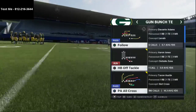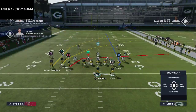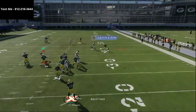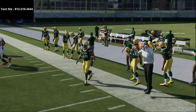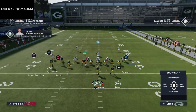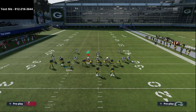I want to break down this PA All Cross. We're going to run it a little differently than what you've probably already seen. You've probably seen the setup where you can basically just do a delay fade — you've got routes, man beaters, and zone beaters all over the field. What I want to give you is a concept that is really good against man coverage but also really good against zone coverage, and it's going to turn this play — which is essentially a flood to the right side — into something you can use on the backside of the field as well.